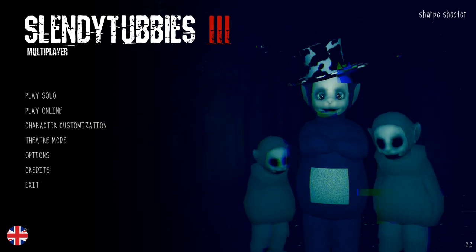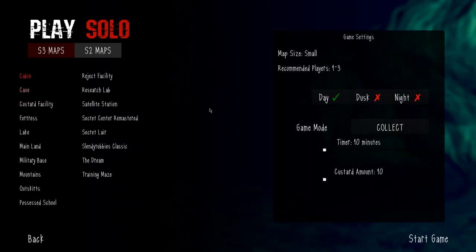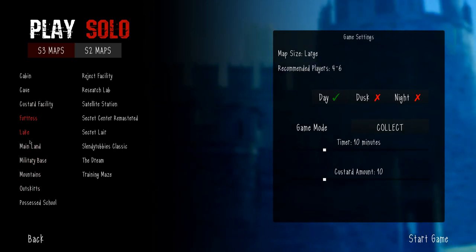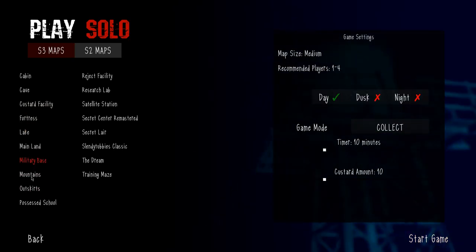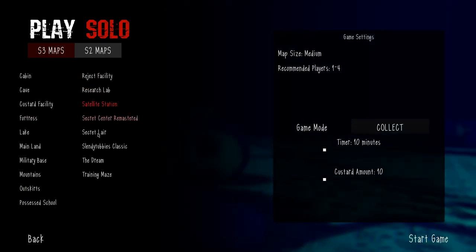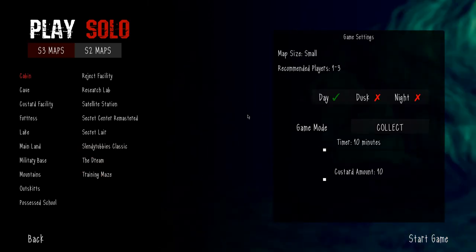Well, look at what we have here — Slendy Tubby's version 2.3, and this includes a few new maps: 1, 2, 3, 4, 5, 6, 7 — seven new maps.